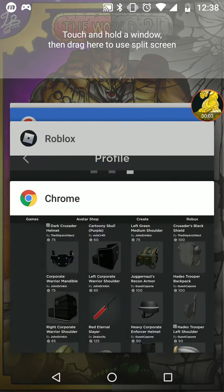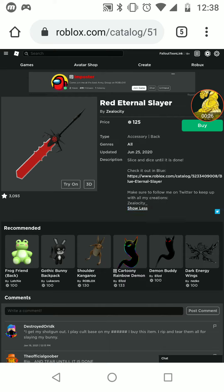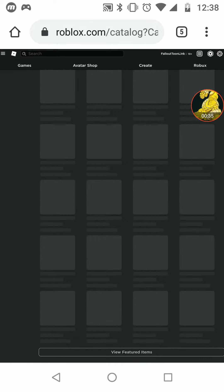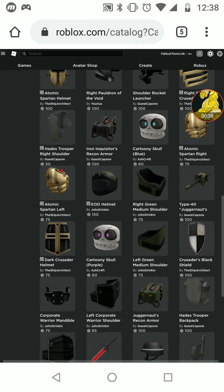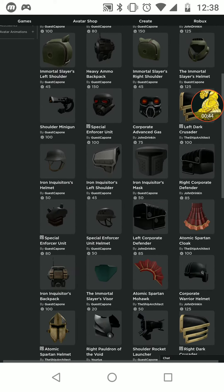Oh my god, you cannot believe this — check this out. Someone made an official Roblox version of the Crucible from Doom Eternal. There's even a blue one and a gold one.